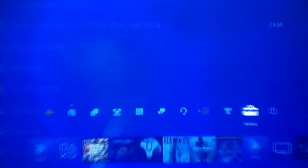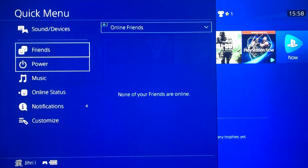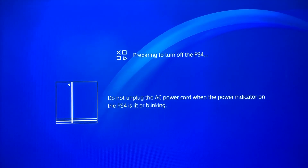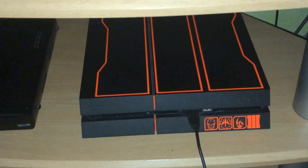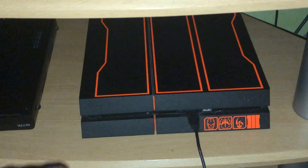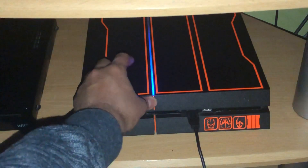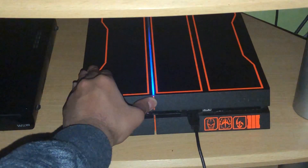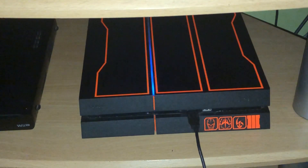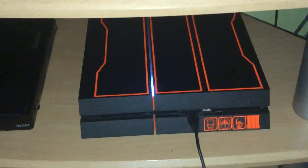What you also can do is turn off your PlayStation — just completely turn it off — and wait till the PlayStation is just turned off completely. Now go to your PS4 and keep holding the power button till you hear two beeps. That's the first beep and the second beep. Once you get that, leave it and go back to your screen.